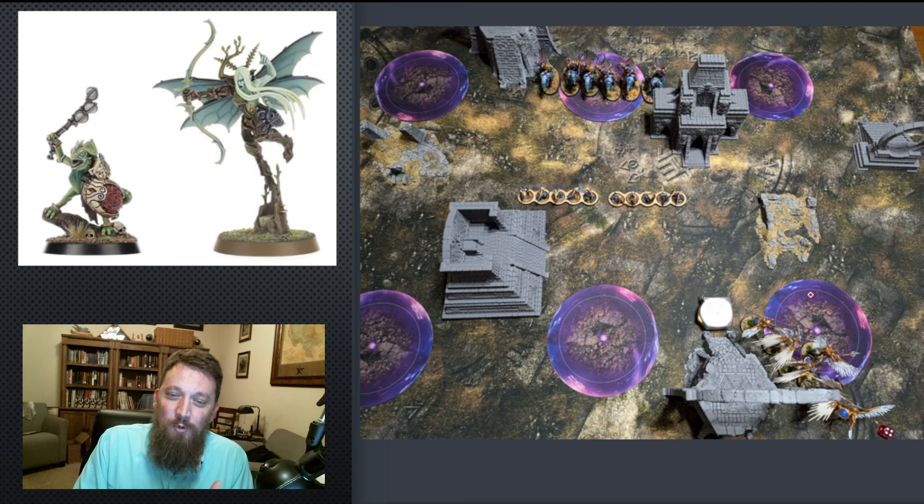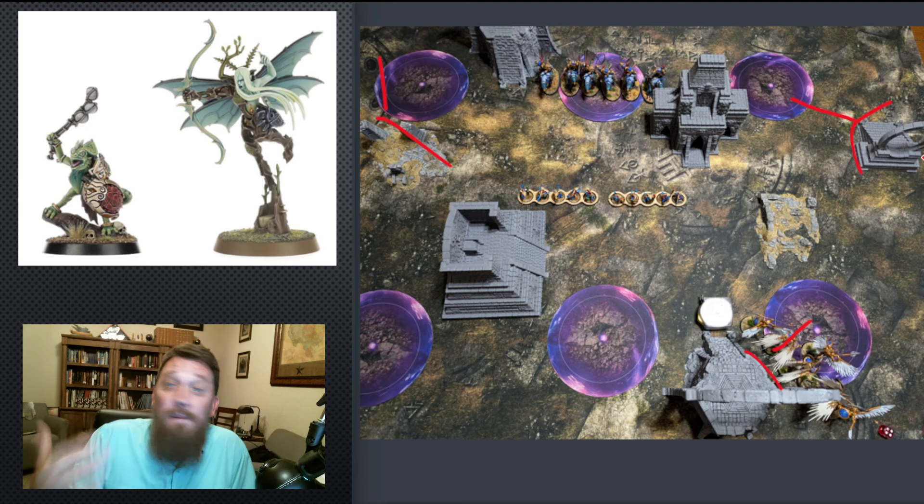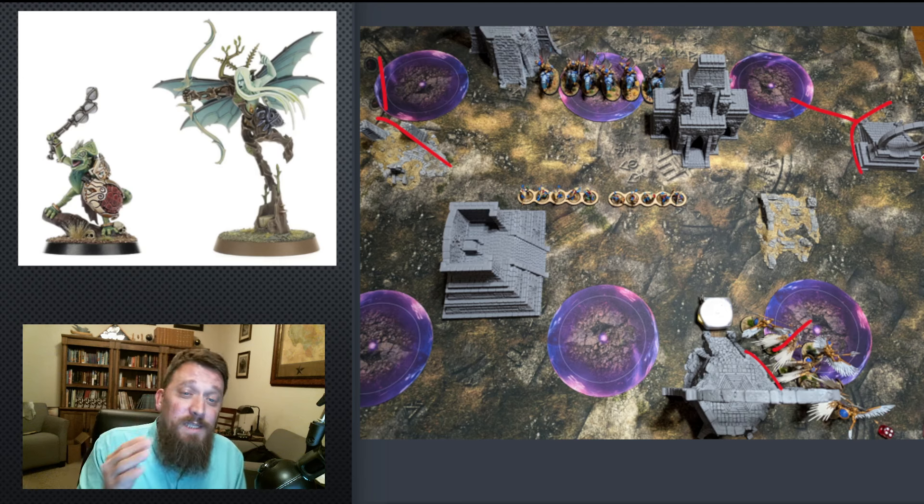After that, we teleport away our Gossamid Archers to a terrain piece — let's say this one — and they can hold this objective now. Or you can pick another terrain piece and then move D6. You have lots of different options. Generally, based on how the terrain maps are laid out, you'll have some teleport options. If nothing else, maybe you don't want to be aggressive with them — maybe you've only debuffed one unit — so bring them back to your side of the board. That way on the next turn you'll be able to do this again.